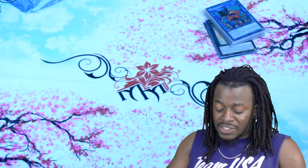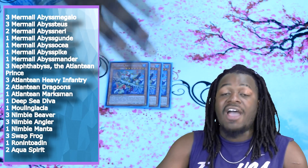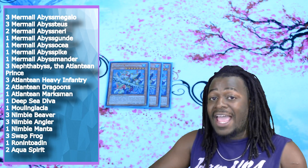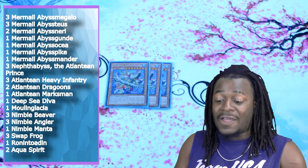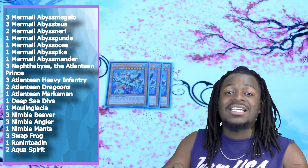On to the deck profile: three copies of Mermel Abyss Megalo. This card is now even more important than ever with the inclusion of the Nimble Monsters. Nimble Angler needs to be sent from the hand or deck to the graveyard in order to gain its effects, so Megalo is maxed out because it is a card that we can use to tutor it to the graveyard as well as gain the effects of Mermel Abyss Megalo.